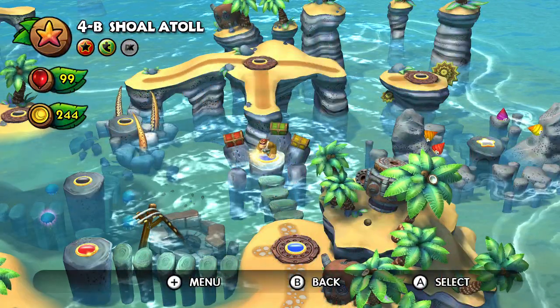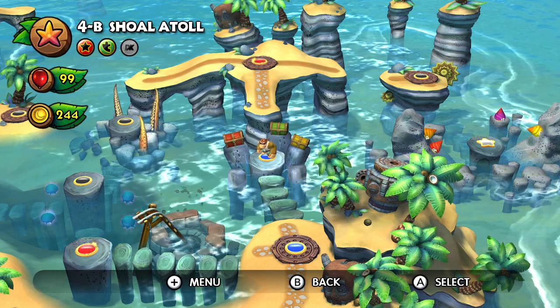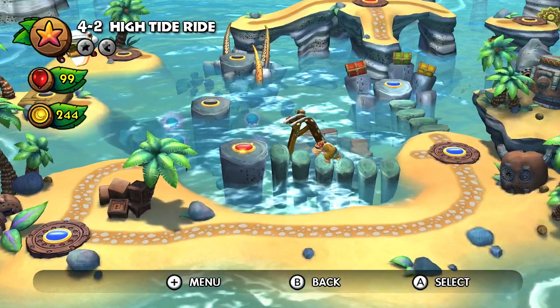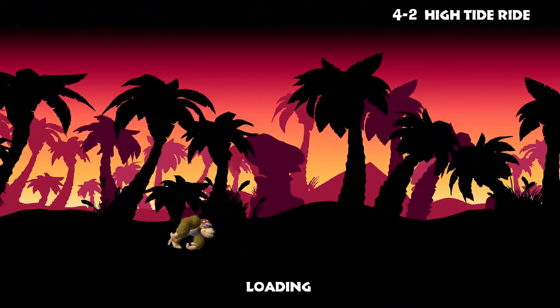Except if you get hit far too much and die — this level doesn't have checkpoints, so it's really all about not dying. Next up, 4-2, High Tide Ride.